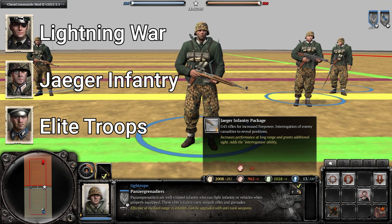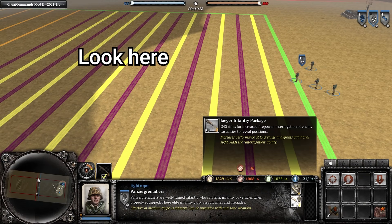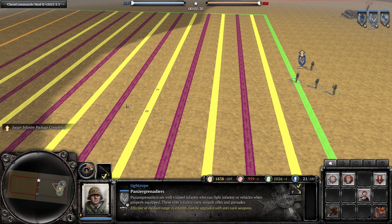Moving on to the Panzer Grenadier G43s — these come in the same commanders, but cost 50 munitions, and equip the squad with 3 G43s instead of 2. It also gives them a 20% sight range increase.